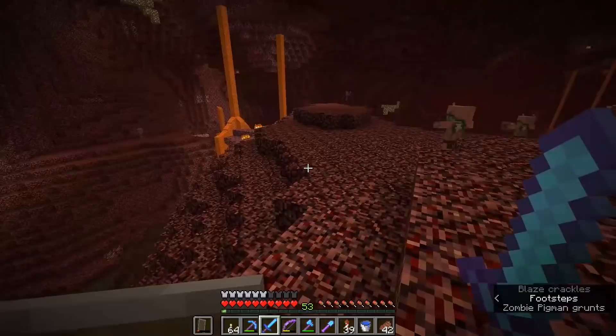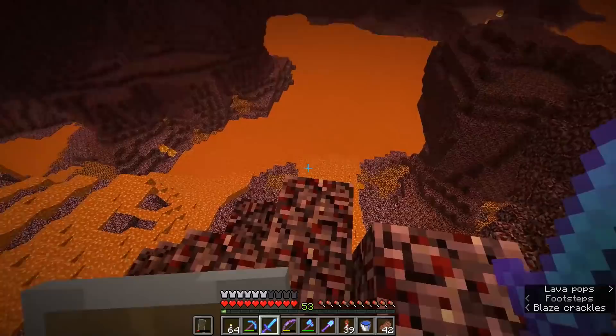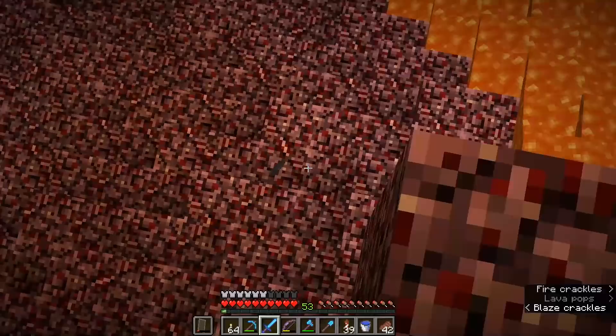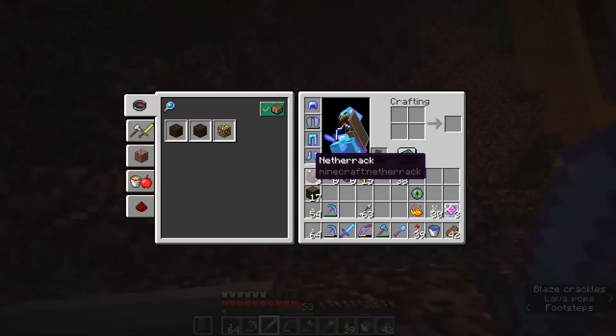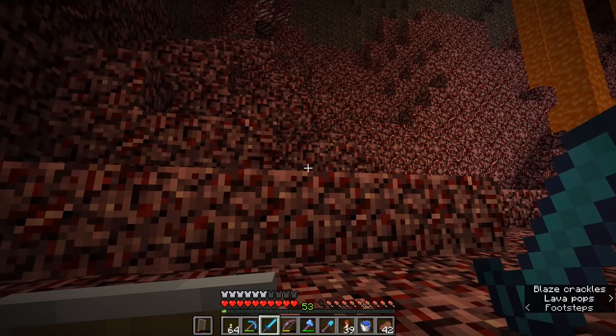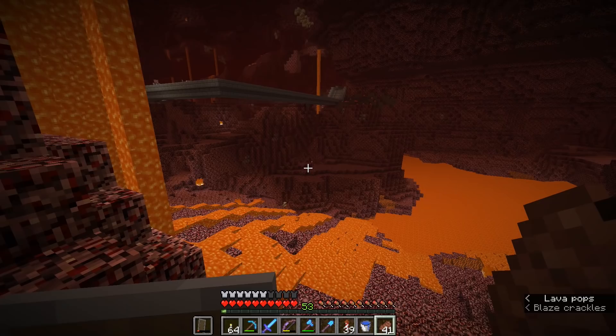Sometimes when you kill a mob, the experience they drop and the actual loot drops turn up in different places. That's usually because the experience drops out of the body of the mob once it's finished despawning after you've killed it. The drops will usually arrive exactly on the spot that you kill them, depending on whether or not you have Knockback on your sword or Punch on your bow. So if you picked up the experience but can't find the drops, look a little bit further towards the spot where you actually killed the thing — that's more than likely where the loot drops happened.